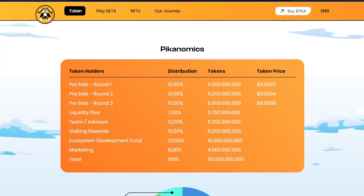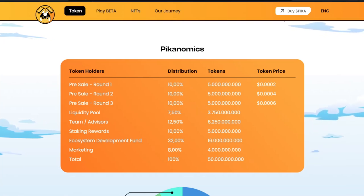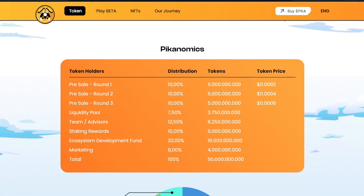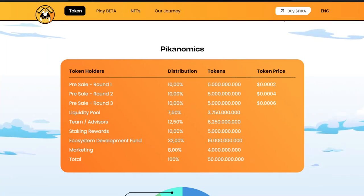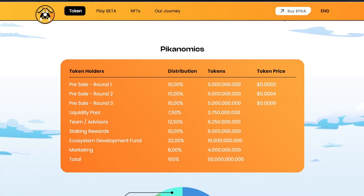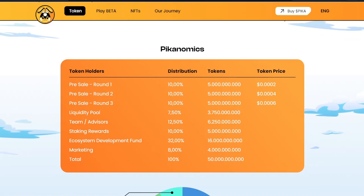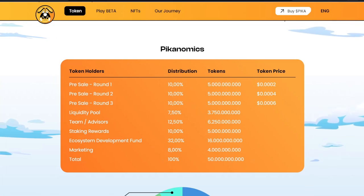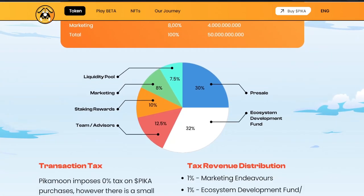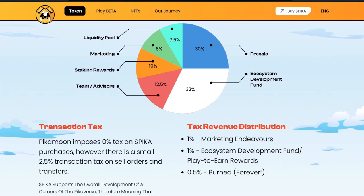Here you can become early members of GameFi's most promising play-to-earn community at a discounted rate, investing in a token backed by a wealth of GameFi utilities and an ever-growing liquidity pool. So the Pika-nomics behind this: pre-sale round one has a 10% distribution, approximately 5 billion tokens at $0.0002. Pre-sale round two changes that to $0.0004, and round three to $0.0006. The liquidity pool is 7.5% at $3,750,000,000. Team advisors at 12.5%, staking rewards at 10%, ecosystem development fund at 32%, and marketing at 8% — breaking down the full 100%.